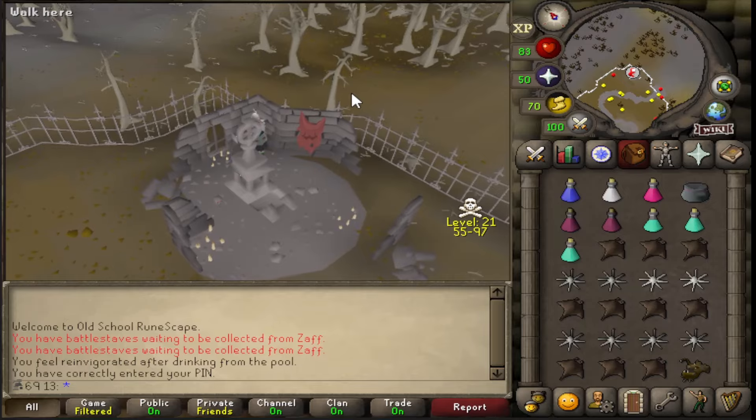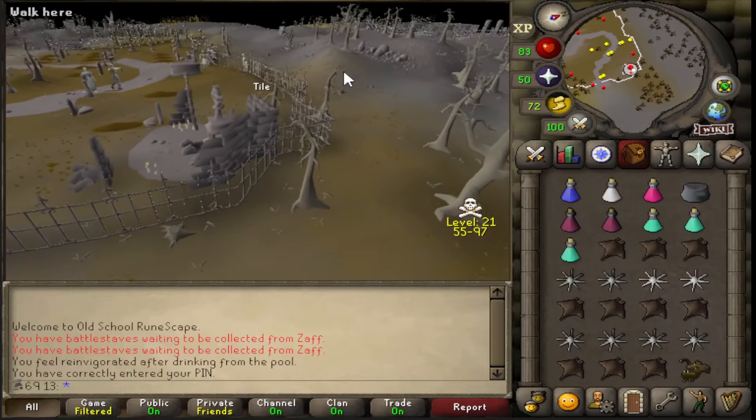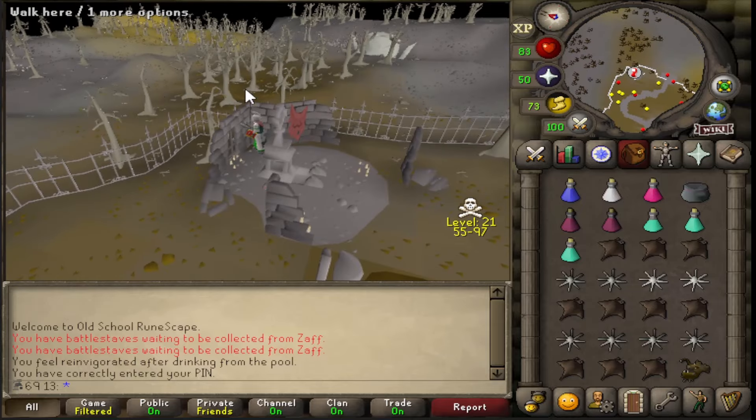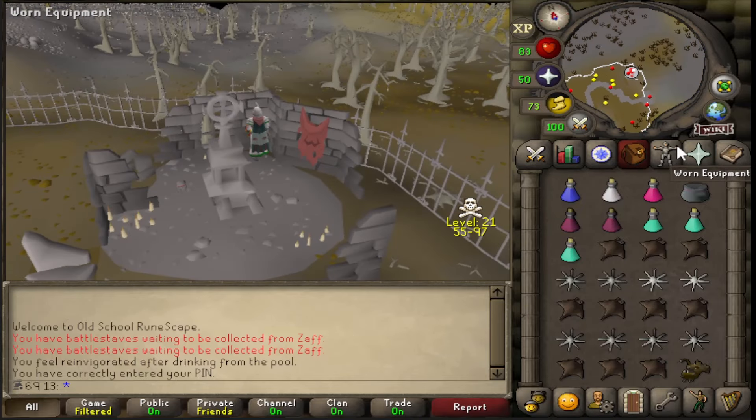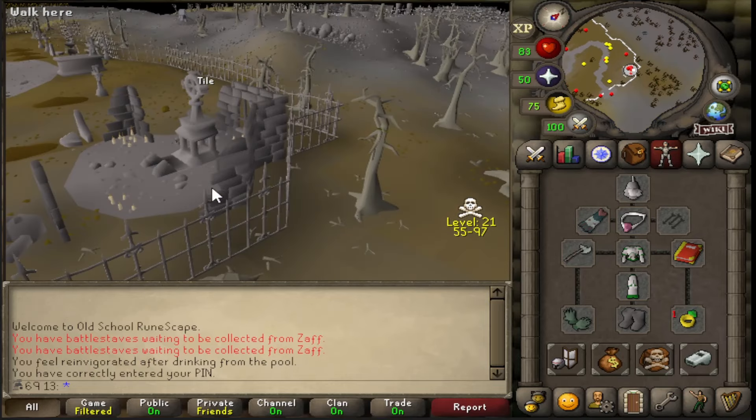I'm just realising this is by far one of the best ways to get a Dragon Pickaxe on an Iron Man, because you're not really in any danger. You just run under 20 wilderness and you don't lose anything. And you don't actually have to be on task due to the fact that you have a Salve Amulet. So it's just a win-win all round.